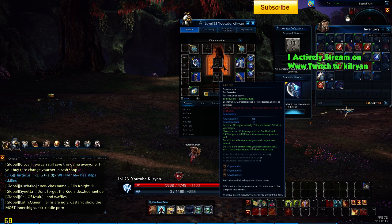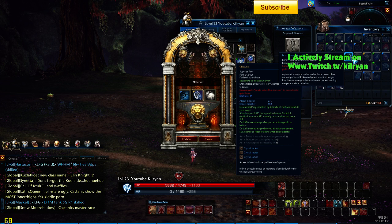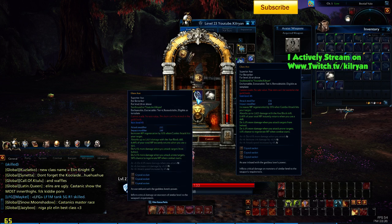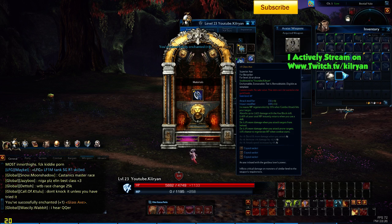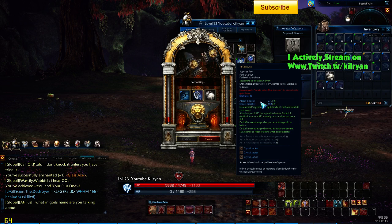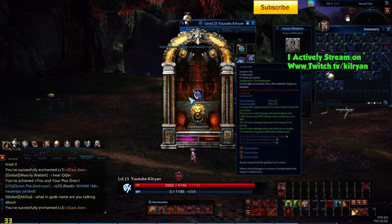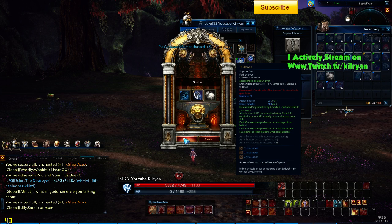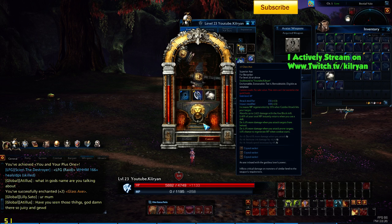With the recent patch they also did a thing where you can add recommended. Also, while farming for these shards, you'll also get Eastern Weapon shards, which can also be used to enchant this up. If you get these Eastern Weapon shards, you're almost going to be guaranteed a plus up.